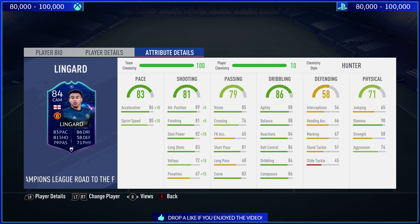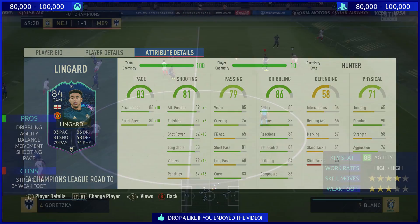He's got 90 stamina, 76 aggression. In terms of the rest of his stats, he looks phenomenal. Volleys only 72, crossing 76. His passing is not great at a 68 long pass. But the rest — sensational. 86 acceleration, 80 sprint speed, 89 attacking positioning, 81 finishing, 82 shot power, 83 long shots.